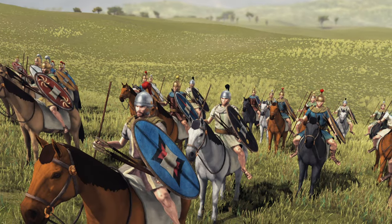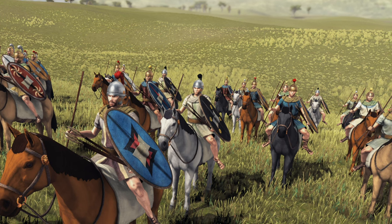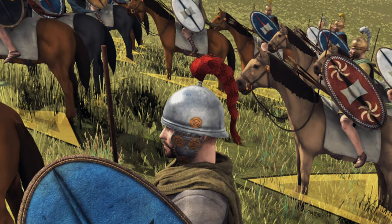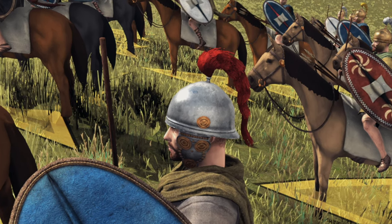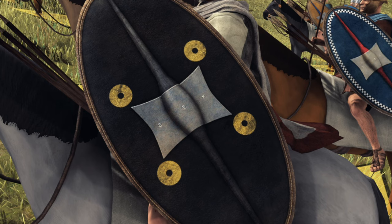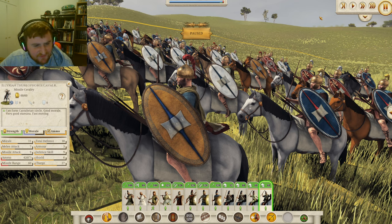Next up we have the Illyrian Thurioforoi Cavalry. You can see they carry the Thurios shield — quite a large shield for cavalry. The detail on the helm and even the three little nails in the shield are absolutely beautiful. These are your better javelin cavalry: 18 defense, 11 morale, 7 melee attack, but a charge of 27 which is not too bad. If you want to use these guys in melee, best thing to do is charge them in, get them out straight away, and use that 27 charge over and over. 9 missile attack for their javelins makes them quite useful if you use them correctly.